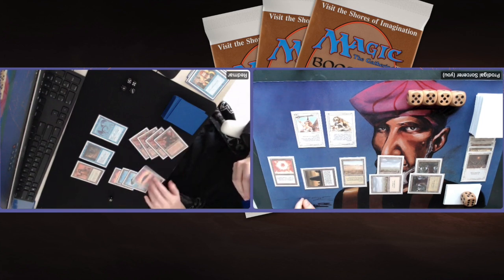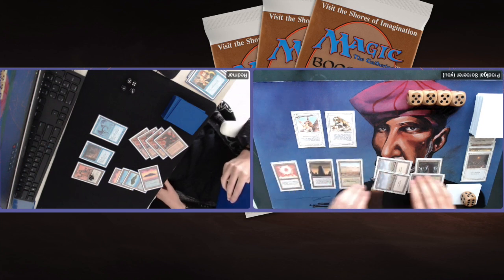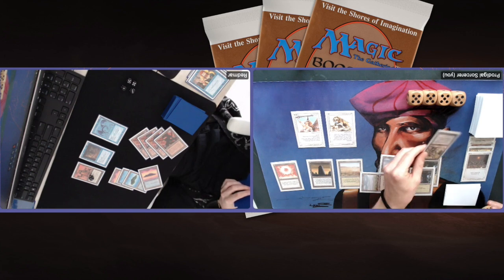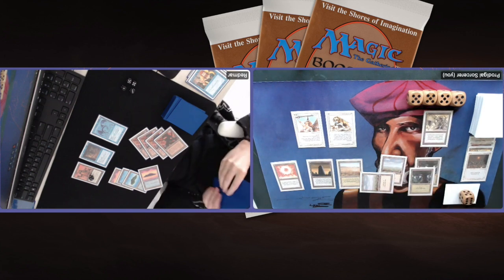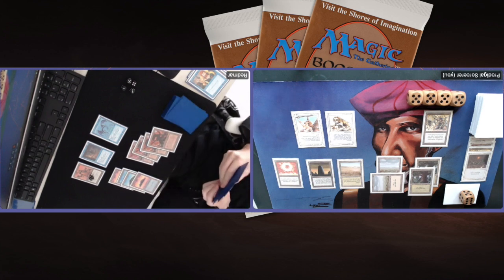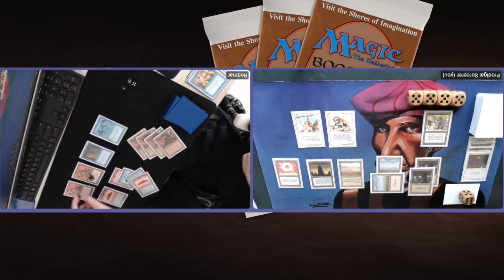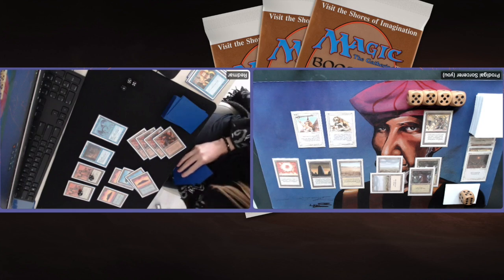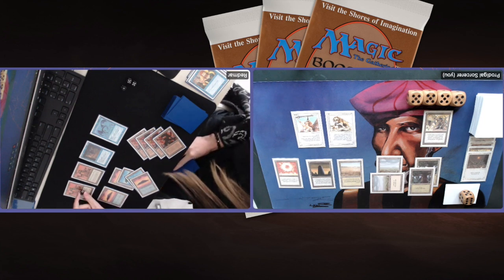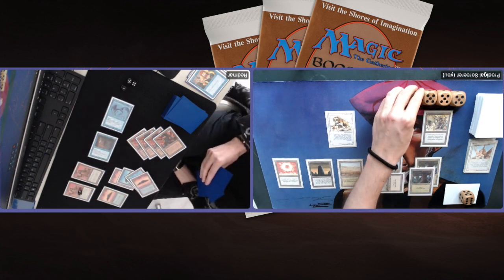Redmar playing a Triskelion — the 1-1 creature that comes into play with three +1/+1 counters, so basically a 4-4 that can shoot those counters anywhere. Untapping the Basalt Monolith on Redmar's end step, drawing a card. Tapping one — another Meekstone, and Redmar doesn't counter this one. Meekstone actually works really bad against the Trike because if it's tapped you just... and there's another Triskelion. Two Triskelions on the board — he can shoot my Serra Angel and start attacking with his Flyers. He can also shoot the Lion and swing in with one Trike. I'm going to drop to 16.